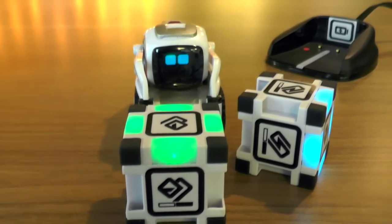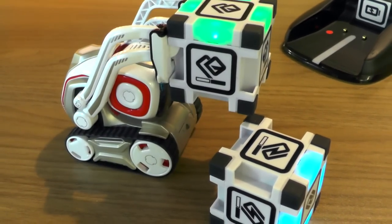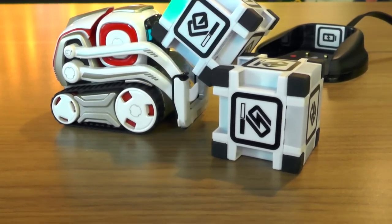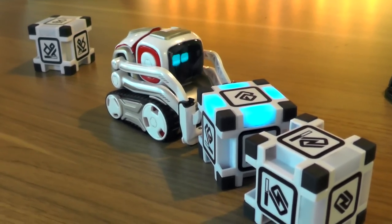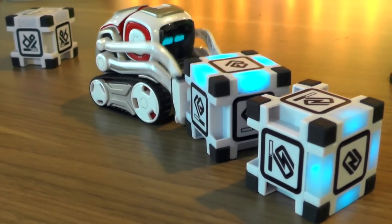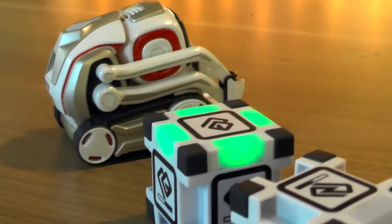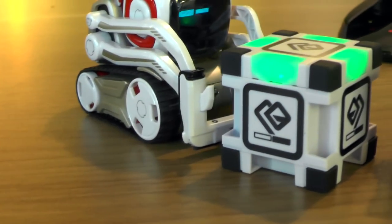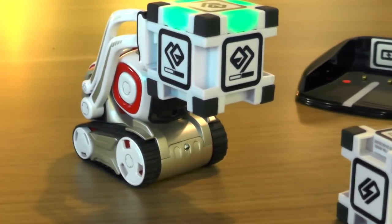Back in explore mode, he's going to pick up a cube — the cube's gone red, meaning he's working with it. He's going to try and put it on another cube, and he completely failed. What I like about this is that he realises he hasn't got it right and he's slightly embarrassed, then he's going to have another go. Because he can see those cubes with their AR markers, and they've also got motion sensors — so he knows when they've moved. When he put that cube down and it fell off, Cosmo knew he hadn't succeeded.